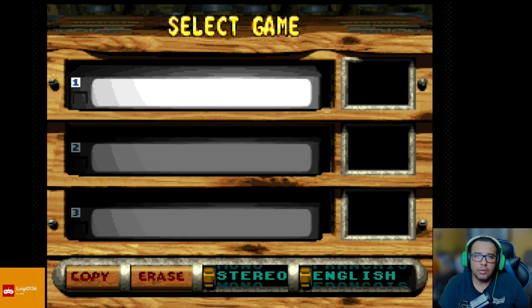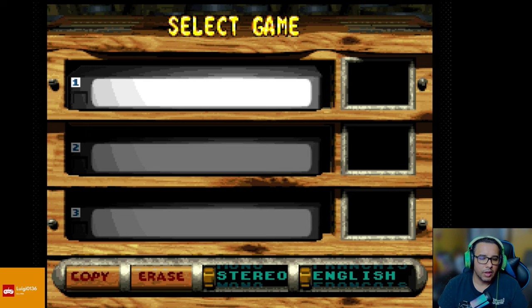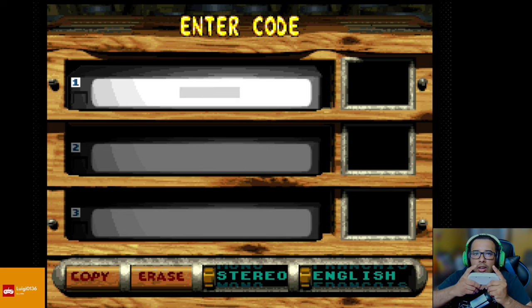Alright, so I was going to just do it but I'm actually going to show you what the codes are. If you go into any save file, you press LRR, LRR, LRR, LRR — it'll give you an option to enter a code. The first code we're going to enter is going to be COLOR. Then again you press LRR, LRR, LRR, LRR — there it is — and then this time we're going to type in TOUGHEST.